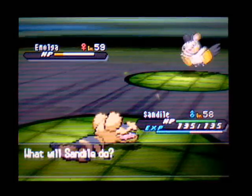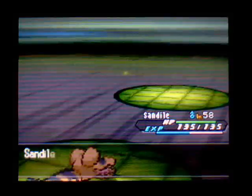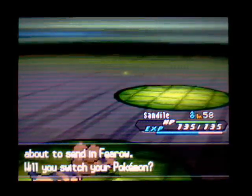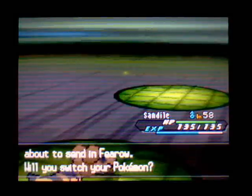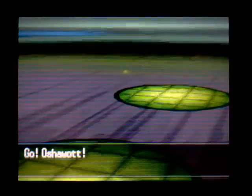Emolga might have Static, so I don't want to go for Crunch in case I get paralyzed. Rock Slide might miss, but it didn't so that's good. It's been four turns of trick room — only one left. I'm not really sure about Gatheta's Thunderbolt because then it'll just outspeed and knock me out. Let's go with Oshawott's Ice Beam instead, because if trick room runs out I can at least use Aqua Jet on the next turn.